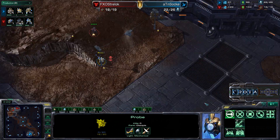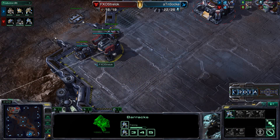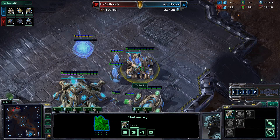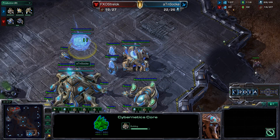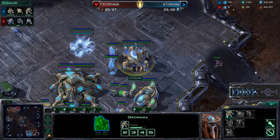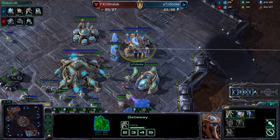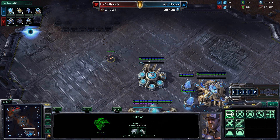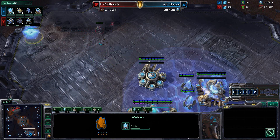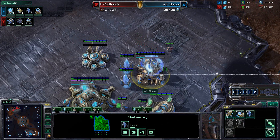It looks like Straylock is going for the more traditional build, perhaps going for a Factory after the Supply Depot. Taking a look at Zoke — he's training up a Zealot, and will be able to train up a Stalker as well. Depending on where this Zealot rallies to, he may try to apply some early pressure. The SCV is wandering around, spots an extra Pylon warping in, but doesn't really know what his opponent is doing as of yet.